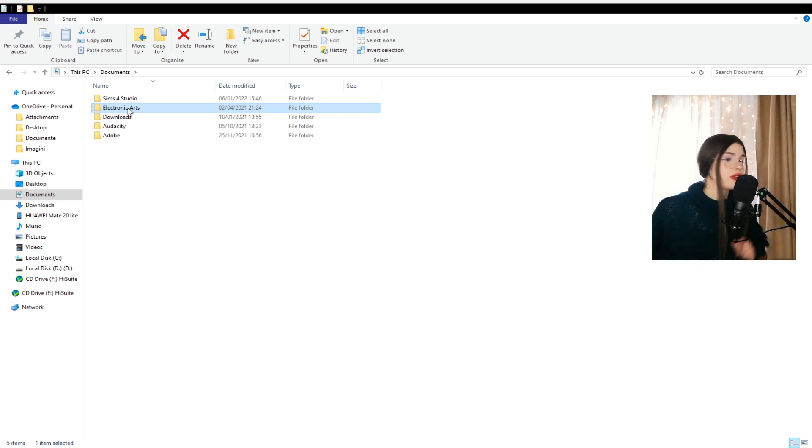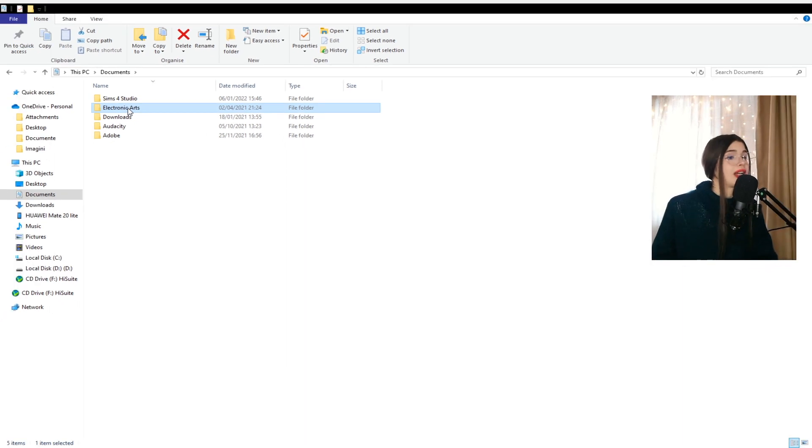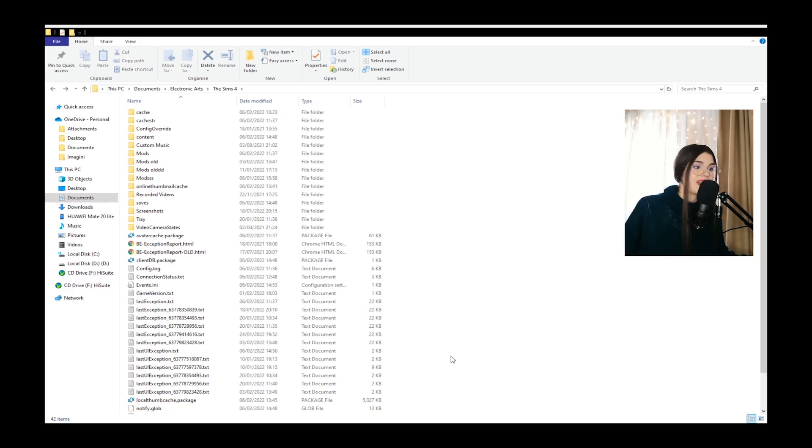I've already talked about the process of resetting or renaming your Electronic Arts folder in videos I've posted on my channel, so go ahead and check those out. Keep in mind that you should back up — I've said this a million times, but back up your Electronic Arts folder because you'll need to copy your saves, your screenshots, and your tray files, since those are tied to your sims, families, and save files. We don't want to lose them.